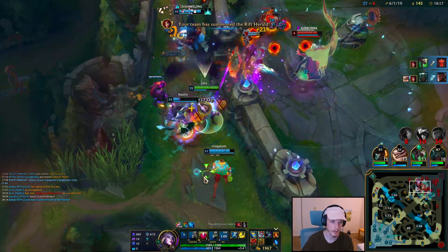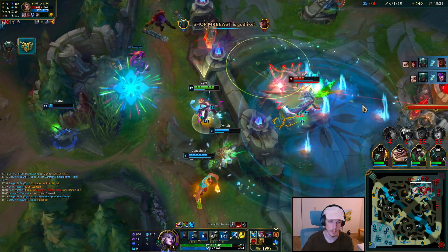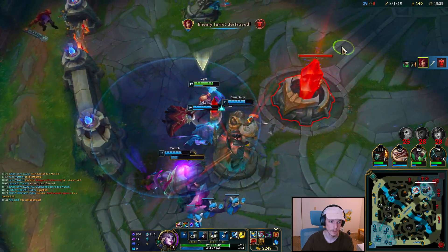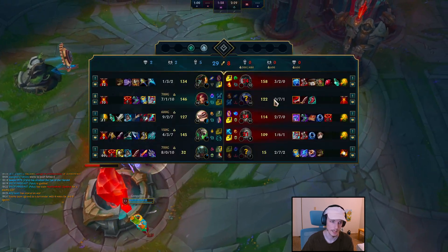Cool combo. Q, W. I missed my Q. E. They're so weak — poor guys. Push. I'm going to keep the Rift Herald alive. Alrighty, GG.